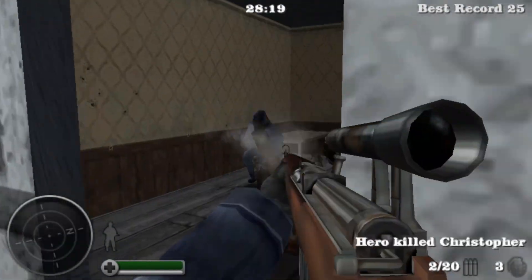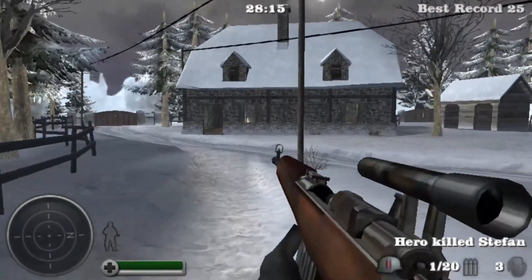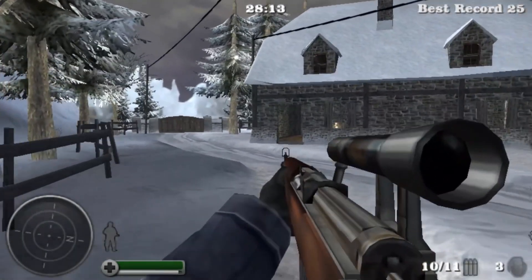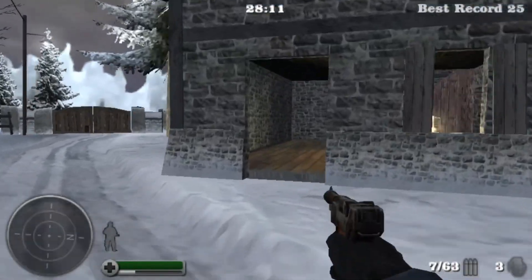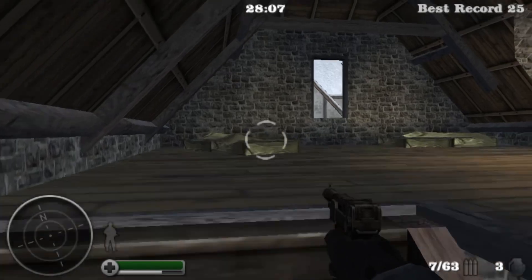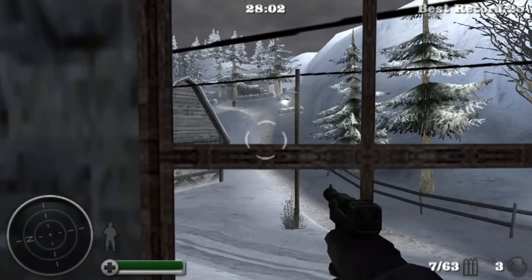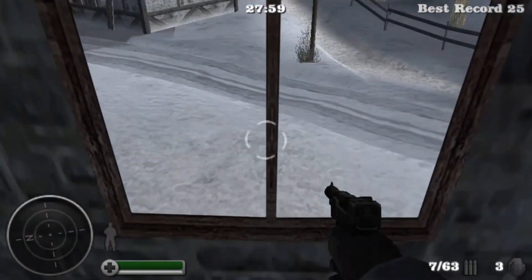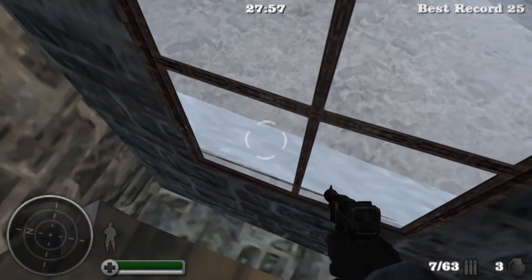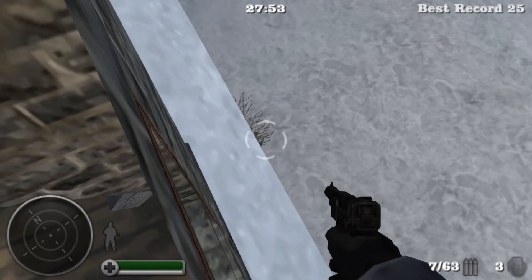So you just want to be very careful and slowly edge your way across the threshold of that window. We'll just get rid of Christopher and Stefan so they don't bug us while we try and perform the glitch. We'll try again — coming through the door, back up the stairs, coming up to the window. It's a good idea to look down to get your bearings.